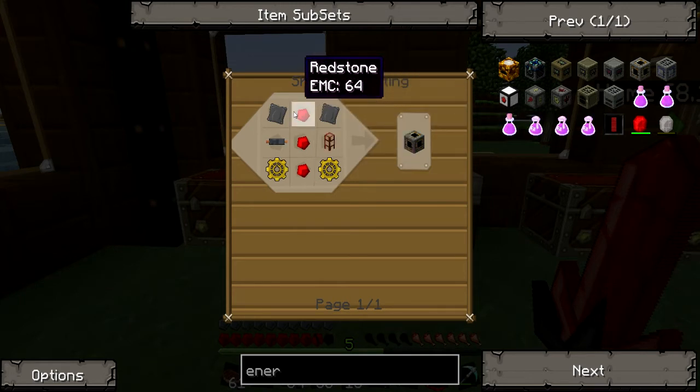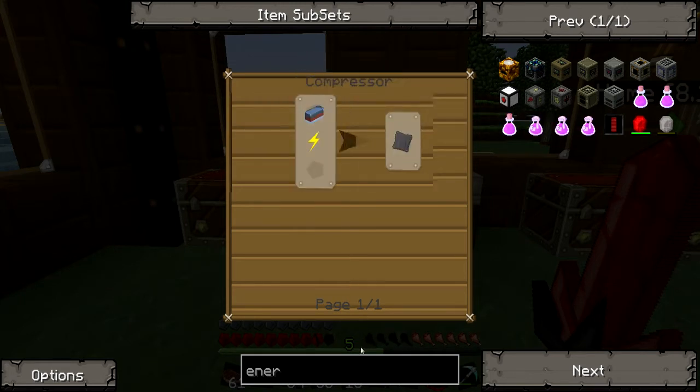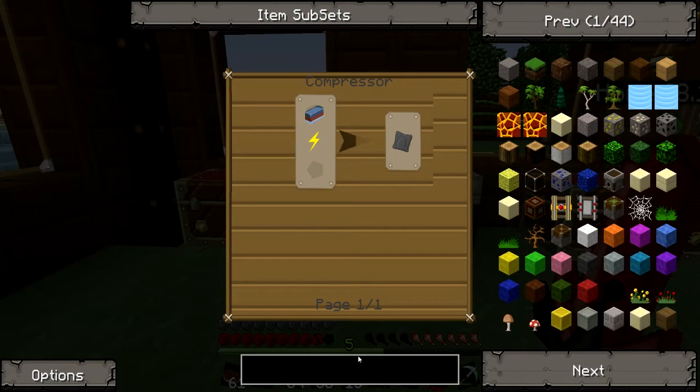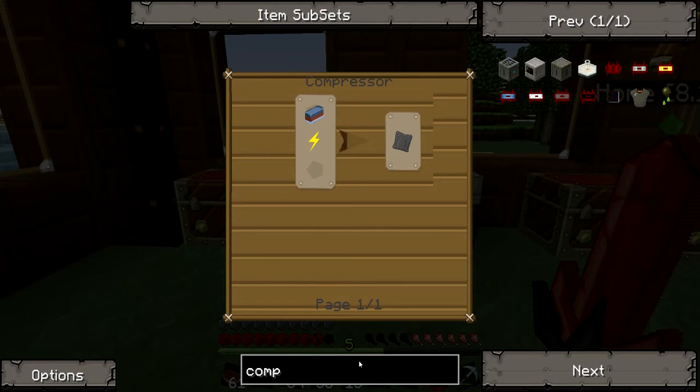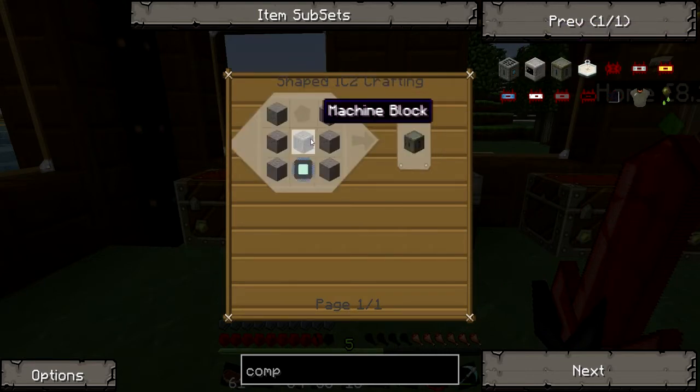This requires a few things — it requires an advanced alloy, which requires me to build a compressor. I was going to have to build one of them eventually anyway. Six stone, a machine block, and a circuit. Easy peasy.